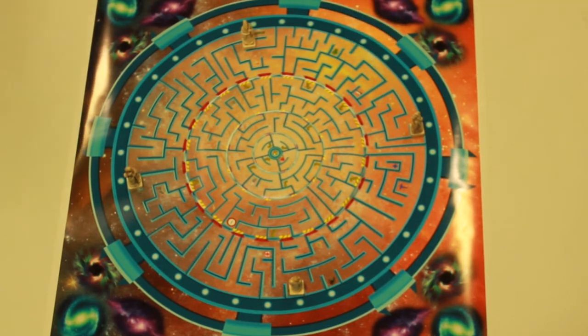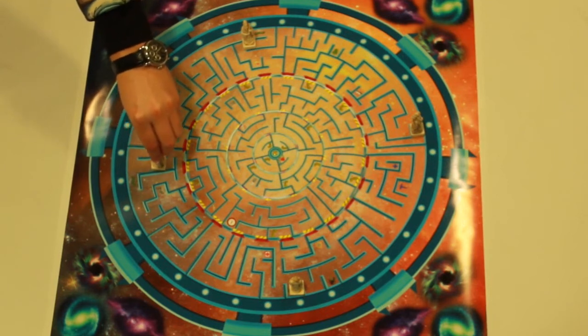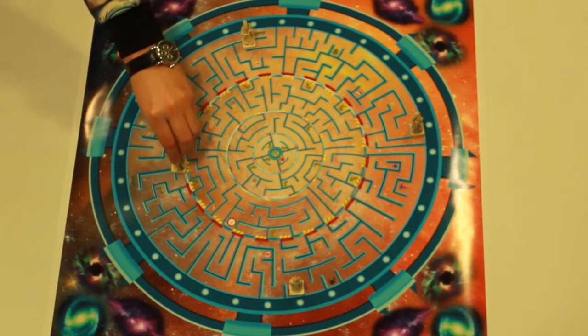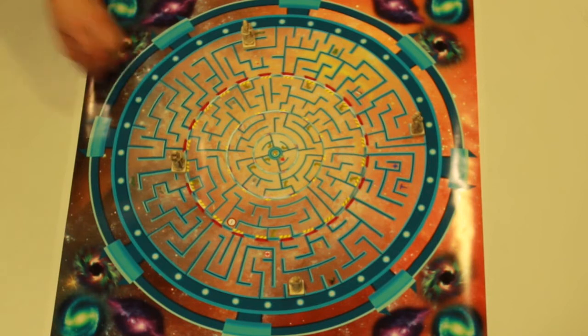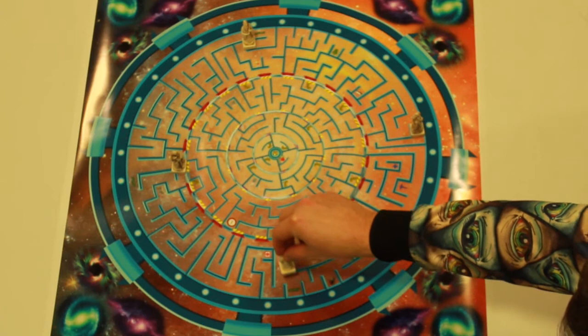Each player needs to anticipate their opponent's next move and make it difficult for them to reach the bridge of the ship, all while trying to successfully reach the bridge themselves. This allows for crazy moves where opponents may be bluffing while anticipating their opponent's next move.